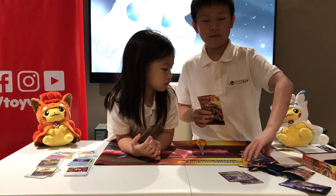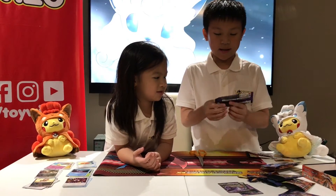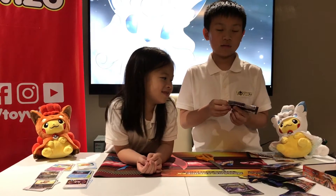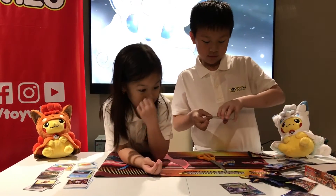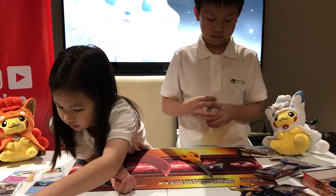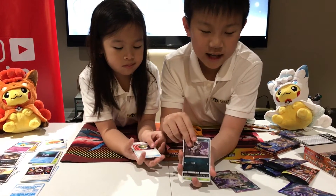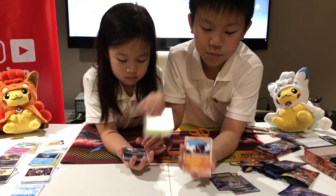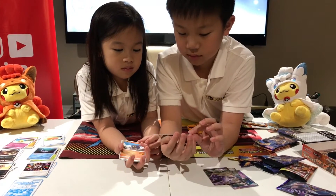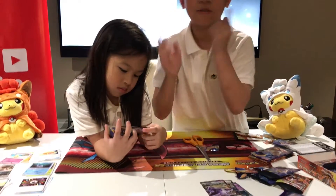We're on to our last four packs, so let us finish this. Trainer card. Pokeball. Alolan Raticate. Alolan Pokemon. Rogue-Gengar I think. And — wait, that was Alolan Rattata, this was Alolan Raticate. One whole evolution line there.